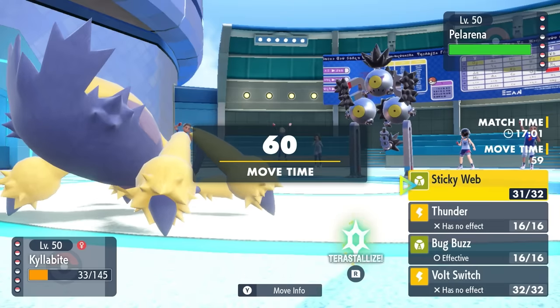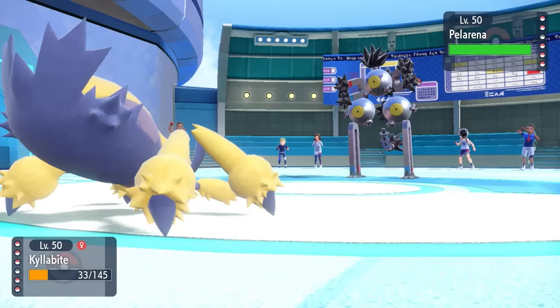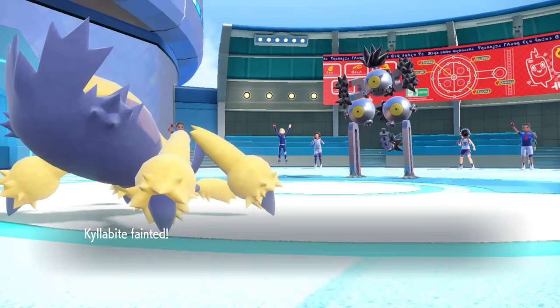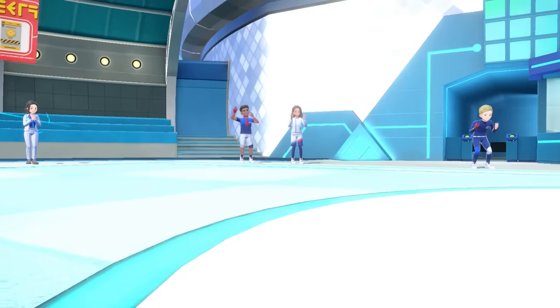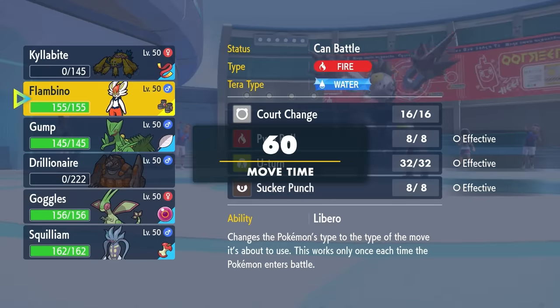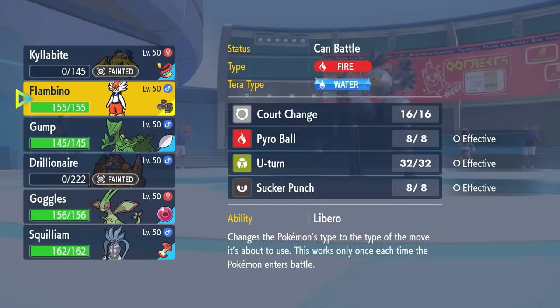I do have a levitating mon in the form of Flygon, but I have the opportunity to try to get Cinderace in for free here if I can let Galvantula go down. Really, all I needed this for was to set up that Sticky Web. While we're losing mons left and right, I'm confident that in the late game we have a win condition.